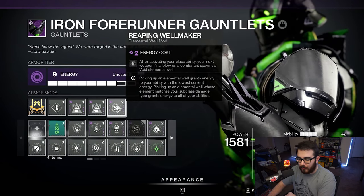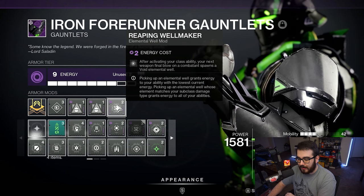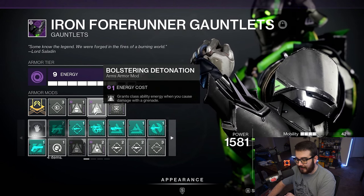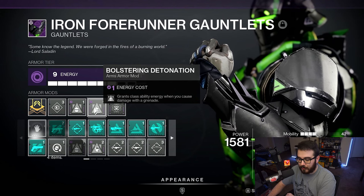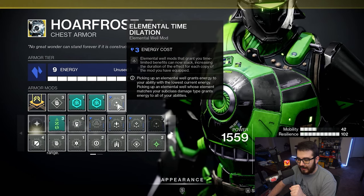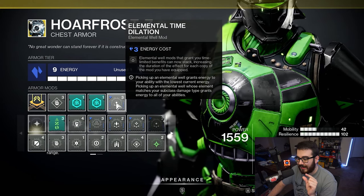On the Gauntlets, I'm rocking Reaping Wellmaker — after activating your class ability, your next weapon final blow on a combatant spawns a Void Elemental Well. I'm also running Double Bolstering Detonation, which grants class ability energy when you cause damage with a grenade. On the Hoarfrost-Z Exotic Chest Piece, we have Elemental Time Dilation — Elemental Well Mods that grant time-limited benefits can now stack, increasing the duration for each copy of the mod equipped.